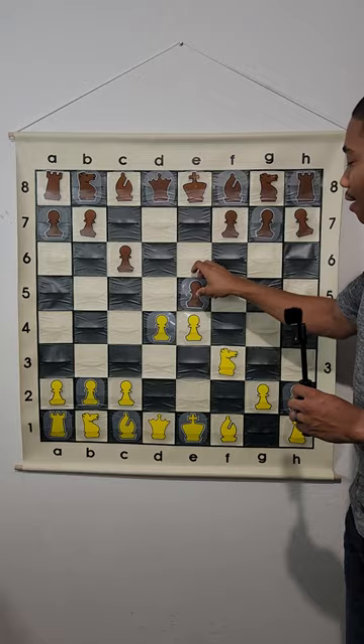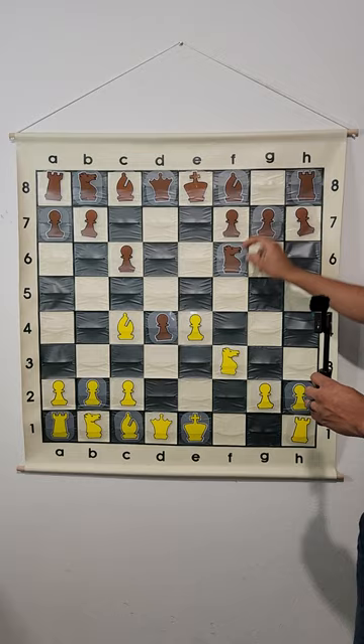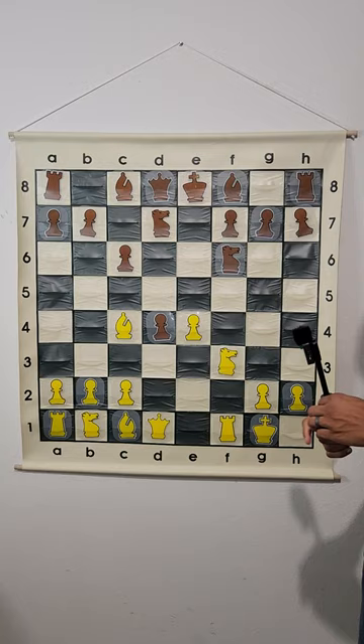After E5, White plays Knight F3. Then we get E takes on D4, Bishop C4, Knight F6 attacking a pawn, kingside castle, Knight B to D7 — and this is the Maroxi Gambit in chess.